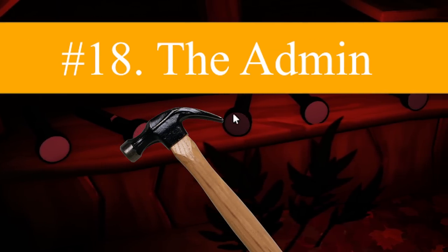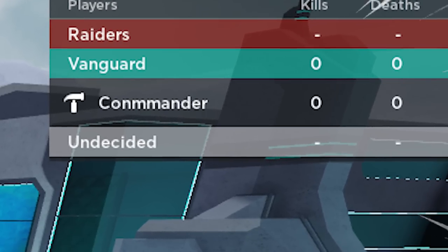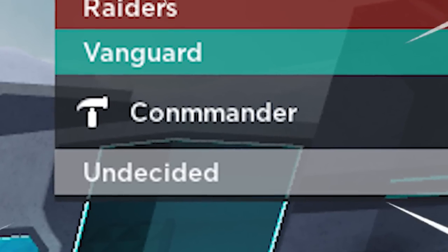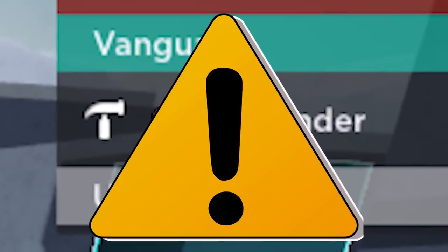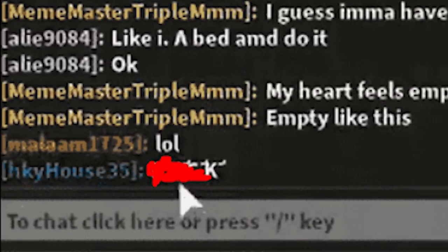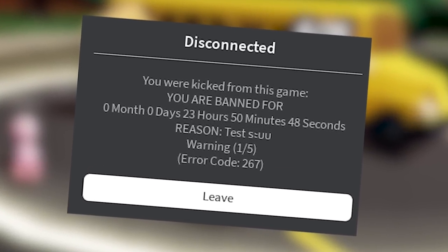Number 18: The Admin. Sometimes if you are really lucky, you may find one of the admins of the game join into your server. Honestly, this does come with a risk — make sure you're not doing anything stupid or else you might just get banned from the server and or game.